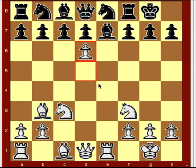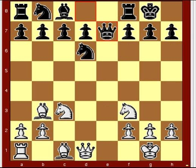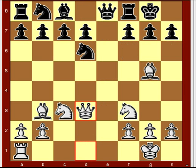Or it could have happened this way: Knight takes D6, Rook takes E7, Queen takes E7, Bishop G5, Queen D6, Queen D3, Knight C6, Rook E1 — and white's advantage.